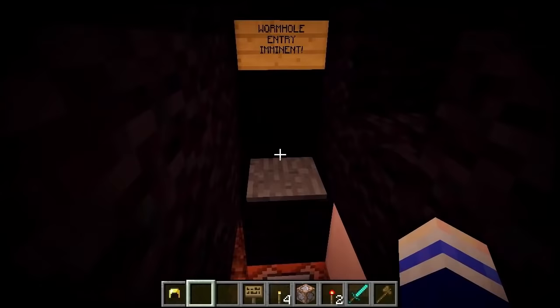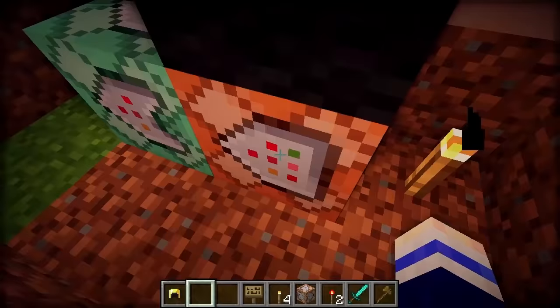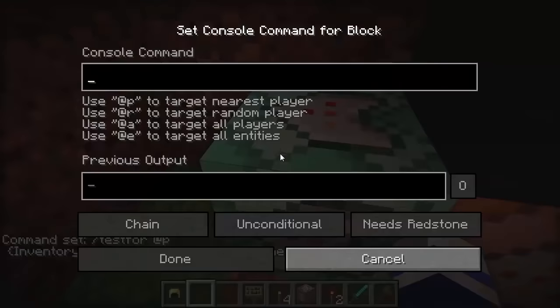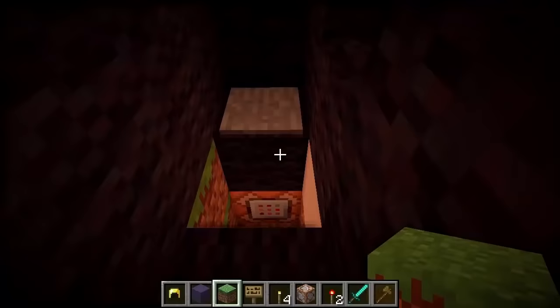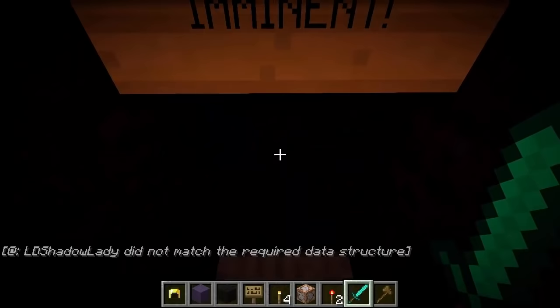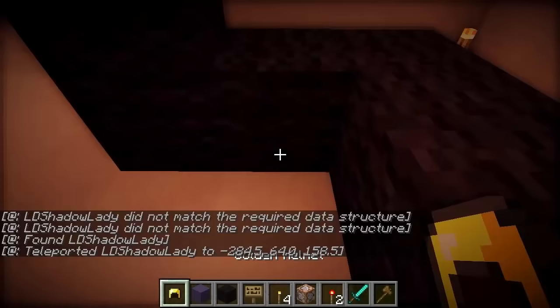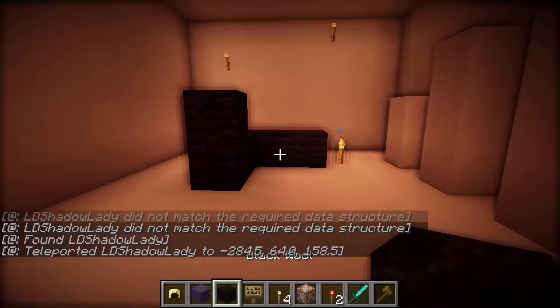'Wormhole entry imminent!' I'm going to put a pressure plate — and that is them stepping into the wormhole. I've finished setting up the command box down here. This one will test to make sure our astronauts are wearing their protective headgear — i.e. the gold helmet — and if they are, it will teleport them to space. Let's test it out without the helmet. Yep, I was not allowed to go to space. But if I put my helmet on, then it will! And as you can see, space has not been completed yet — construction is still ongoing.